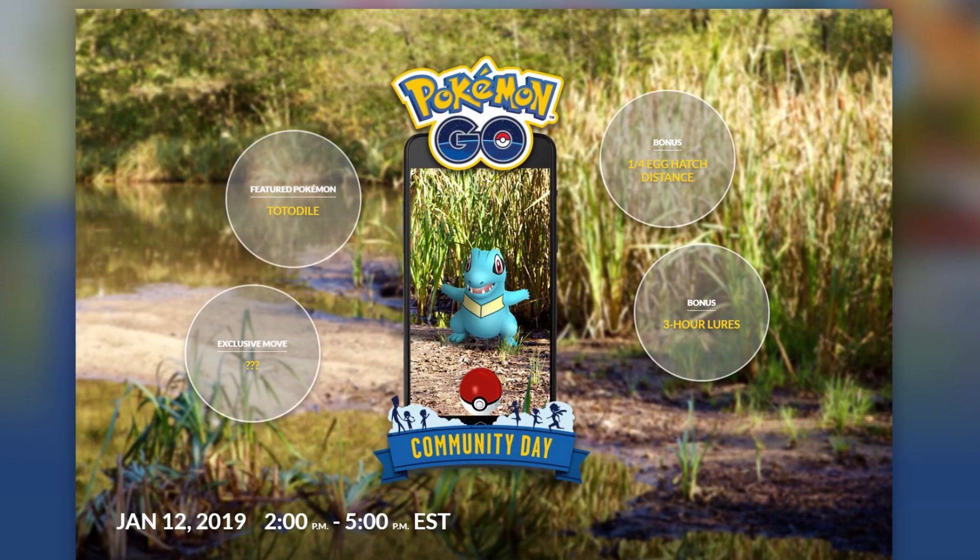The Community Day will be on January 12, 2019 at 2pm ET and will run for the typical 3-hour window until 5pm ET. If you are joining us from outside the US, please check the official Community Day announcement to find out what time the event will be running for you. I'll be sure to include a link in the description of this video.